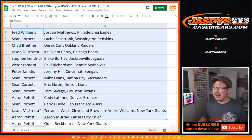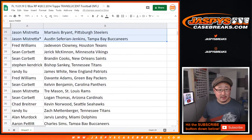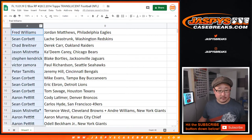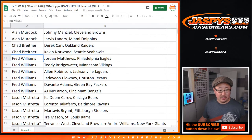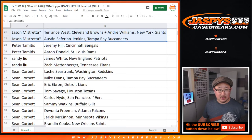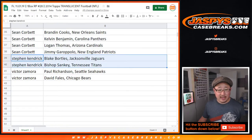There are all your names and the players you got randomized right there. I'll alphabetize by your first name in just a second. Aaron Pettit, those are your players. Alan, those are your players. Chad, Fred, Jason, Peter, Randy, and Sean Corbett. Stephen K. and Victor Z.